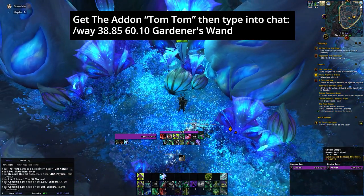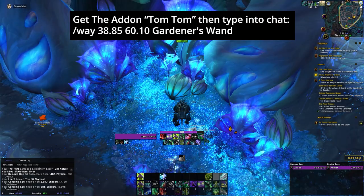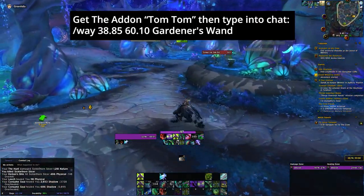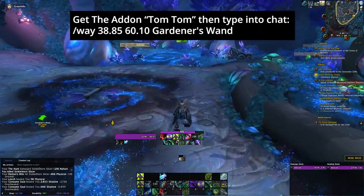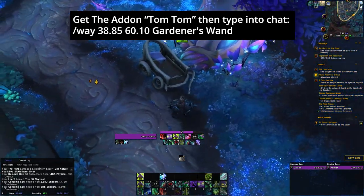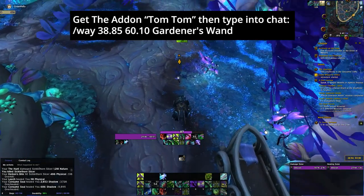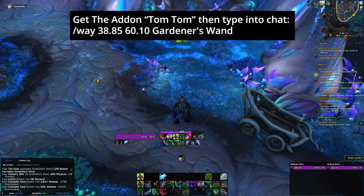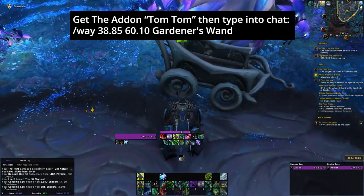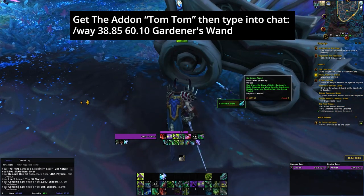The next one is the Gardener's Wand — again, there is no specific order, you can do this in any order you want. I paste in the TomTom waypoint for the coordinates, my arrow comes up on the left-hand side of my screen and it's going to tell me where the wand is. The wand is between the two tires of the wagon. There's the wand — right click it and loot it.